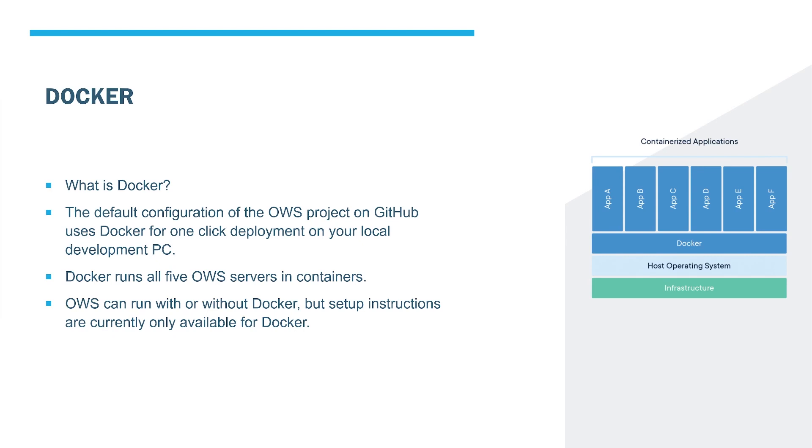Docker runs all five OWS servers in containers. Currently there are only five OWS servers, but there will be more in the future — they'll keep getting more complex, and Docker is really going to help manage that complexity. OWS can run with or without Docker, but setup instructions are currently only available for Docker.